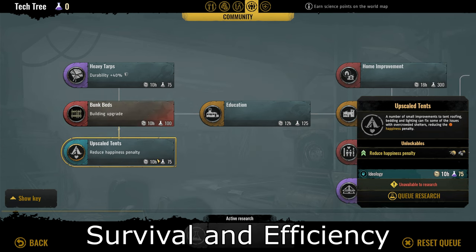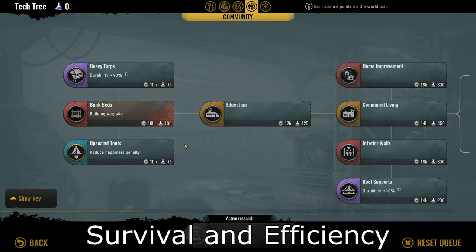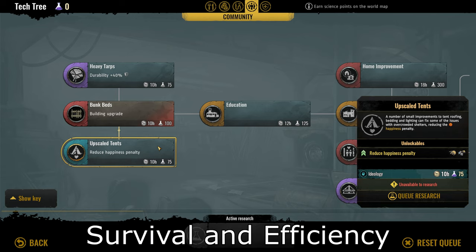The last tech under this ideology falls under community. Unfortunately, there are no safety techs and you're only left with upscale tents. If you've watched my other videos about tech, you'll know that tents should be used as a temporary means to house your people until you can get to communal living — mainly shanties and tenements — which you can reach pretty early in the game. I find this tech a waste. I personally rate it a 1 out of 10.